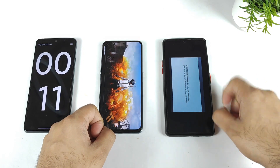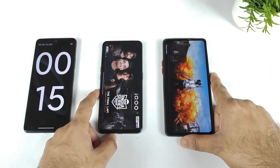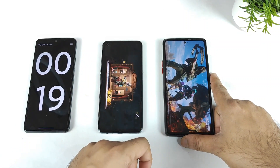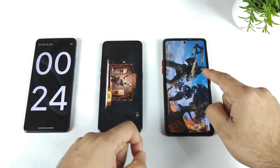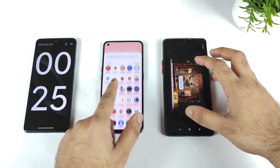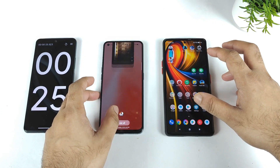The Realme GT and POCO F3 GT are still loading. Now it's loaded — Realme GT with the Snapdragon processor is quite faster at 18 to 19 seconds, and POCO F3 GT is taking about 25 seconds. That's quite a long time. Now let me close it and try performance mode.